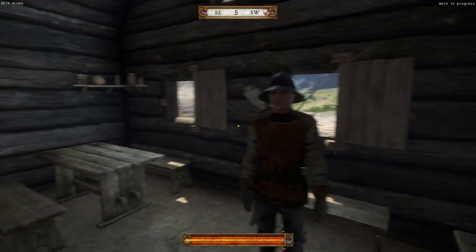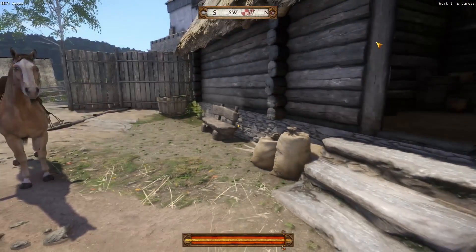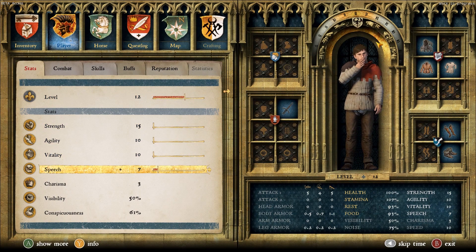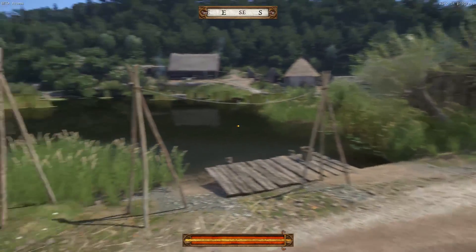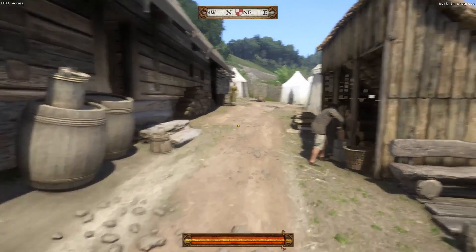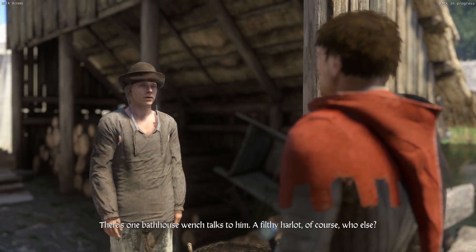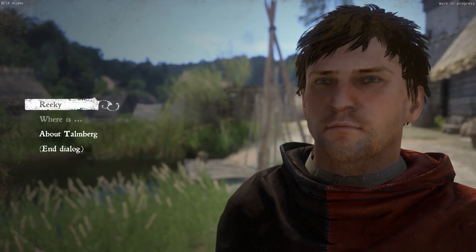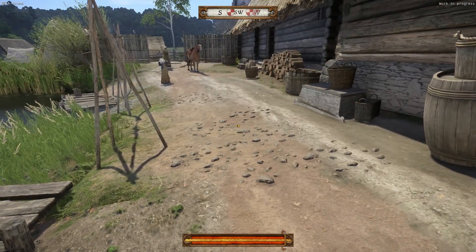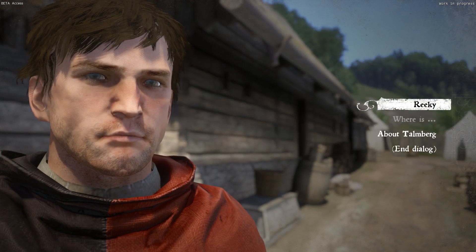So a bathhouse wench called Adela — we're in the bathhouse. This is the sort of area, so we've got to look for someone called Adela. There's a guy by here — I can say Riki. He tells me there's one bathhouse wench who talks to him — a filthy harlot. And what's this harlot's name? Adela, I think. There's a woman by the gate I haven't spoken to — I think that is Adela, actually.